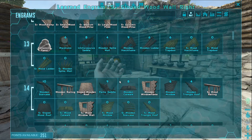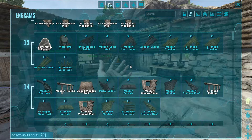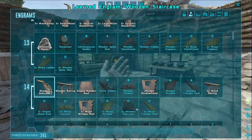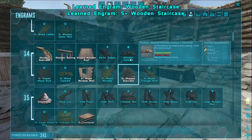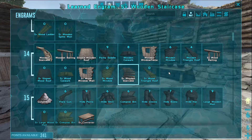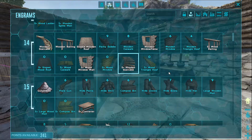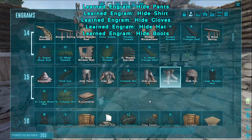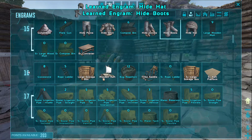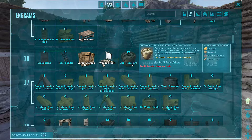A ladder might come in handy, but we'll see. I try not to use ladders — I'll probably end up using staircases instead. Catwalks are nice for breeding hens. Hide armor — that's huge.